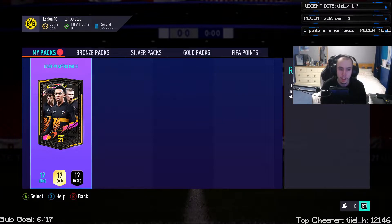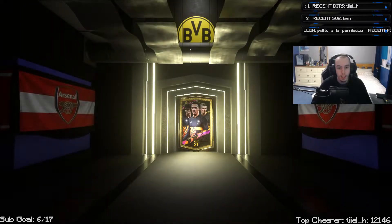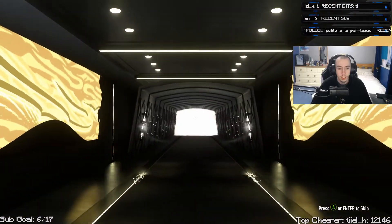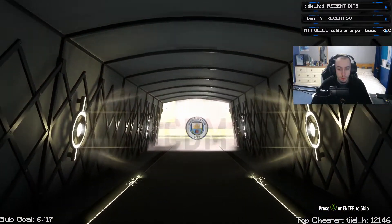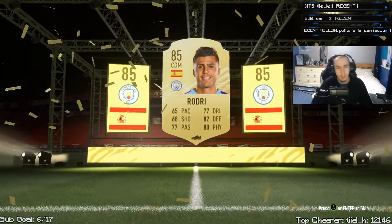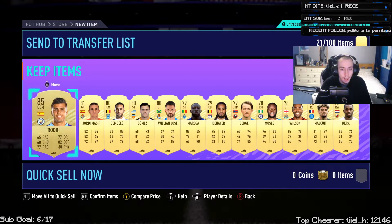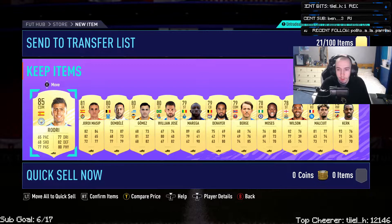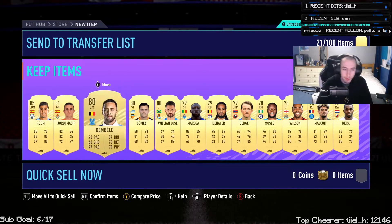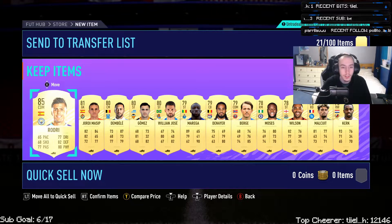I don't know what I'm hoping for here — at least a gold hopefully, otherwise this was an awful end for the video. It is rare obviously, and it's not a walkout. I don't think that's a board either — but it is a board! Spanish CDM — that will be Rodri from Man City. Not sure what rating... 85, so that's not bad actually. Hopefully there's something else good as well... no, it seems the rest of the pack is quite bad. We get Malquete back that we put into the SBC. It's untradeable, but we'll keep it all — Rodri will be good for future SPCs.